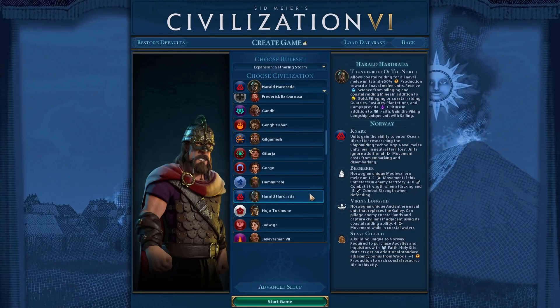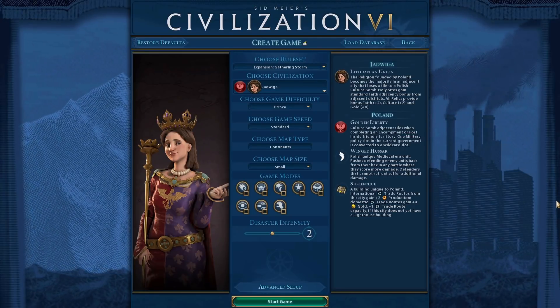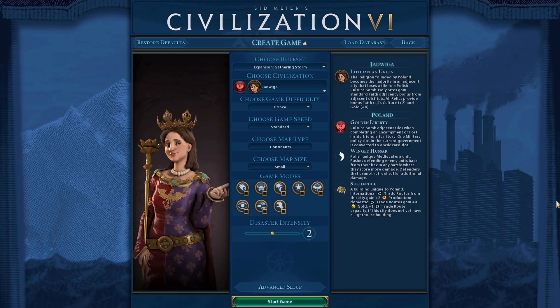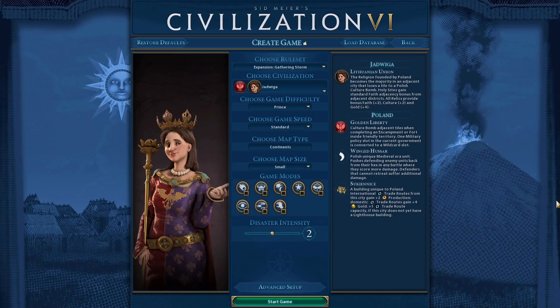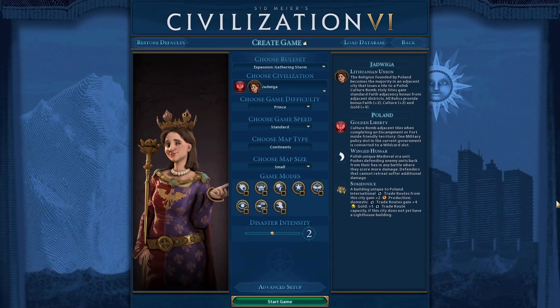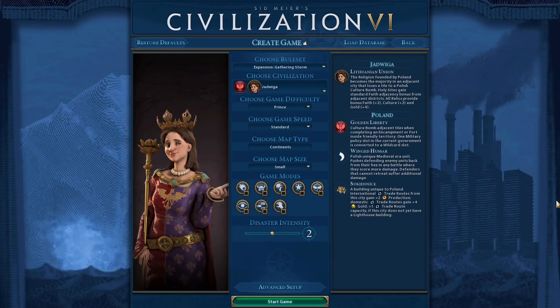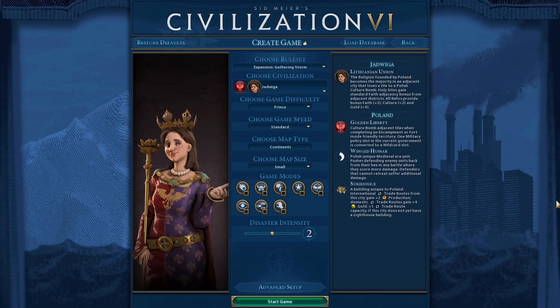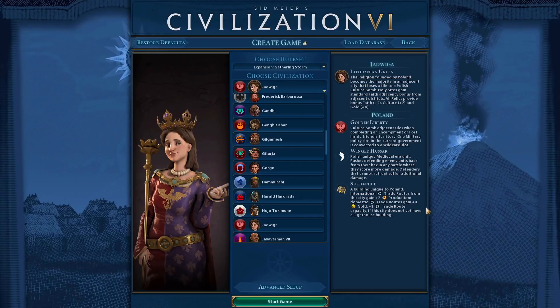Finally for the civs getting buffed, we have Jadwiga of Poland. She gets massive bonuses to Relics, so give all Apostles the Martyr promotion, and have her unique market replacement provide faith for trade routes passing through the city. Small quality-of-life improvements that help her Relic-centric bonus — her Relics generate extra faith toward a faith victory, and having the unique market provide faith from trade routes just adds more faith generation. Jadwiga is already a solid civilization; this makes her much better for religion.